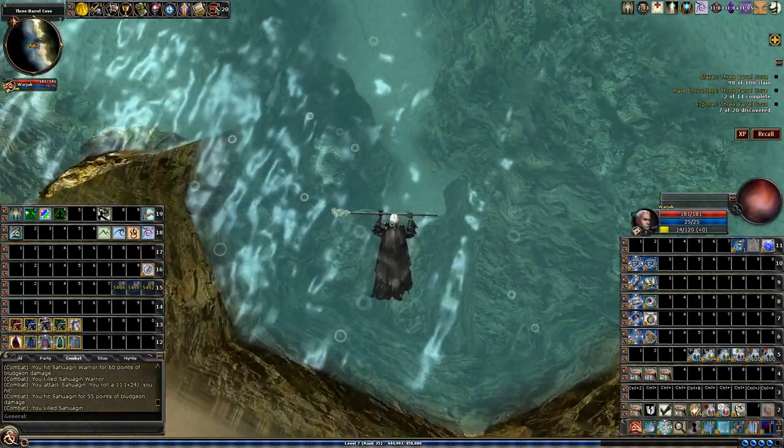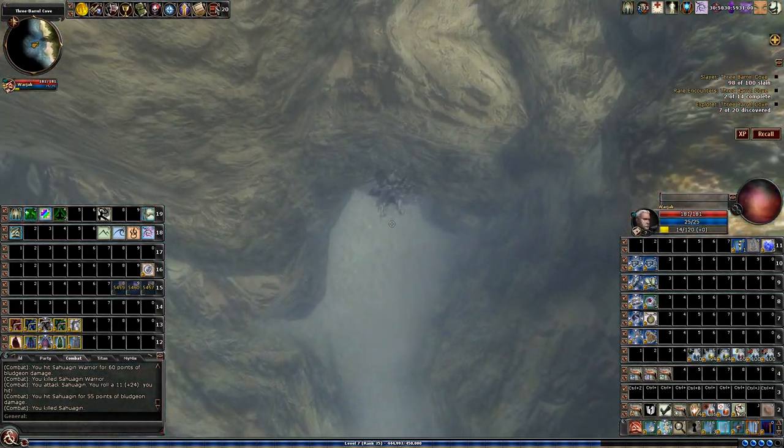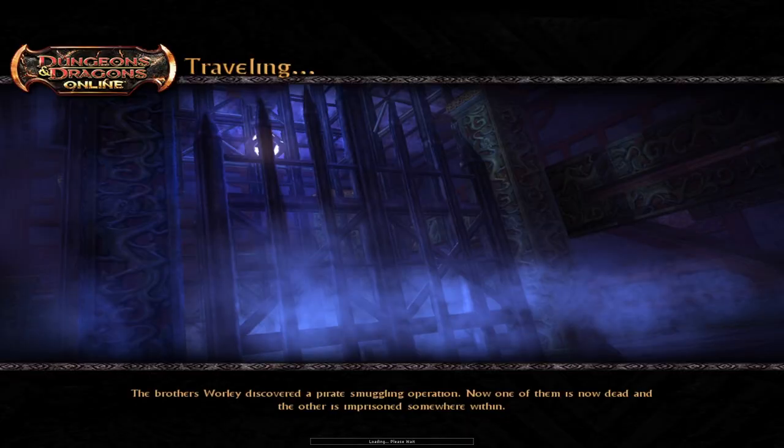It's like this overpass, and then underwater is where the quest entrance is. The current is drawn into an opening in the rock just large enough to wiggle through. This is the heroic version, but the epic version is pretty similar.